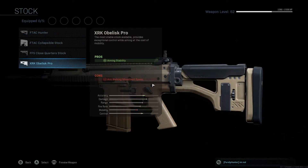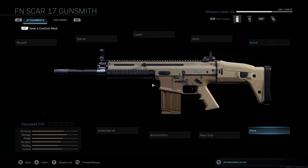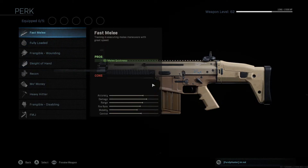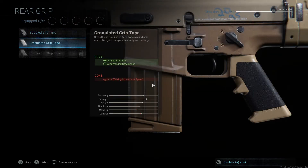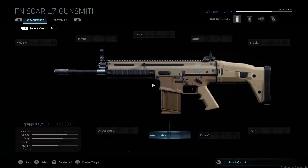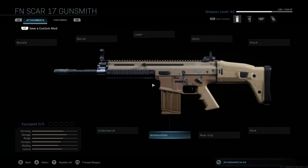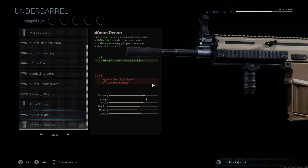I ran this stock quite a bit after I unlocked it. It takes a while to get it, though. All the perks — this is all the perks that you can get. The grips — I don't have them all unlocked. Here's the ammunition. I was hoping it had something like a drum mag or some bigger caliber, but it didn't. And the underbarrels.